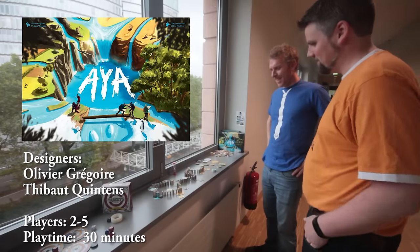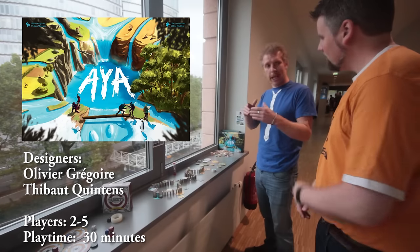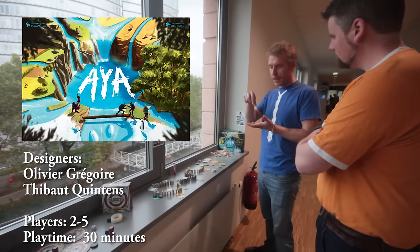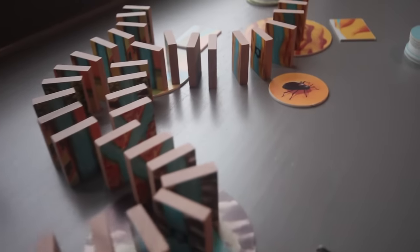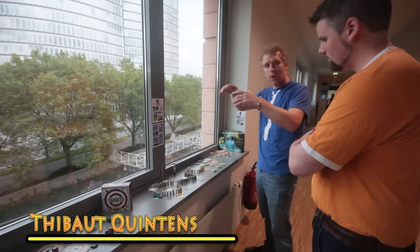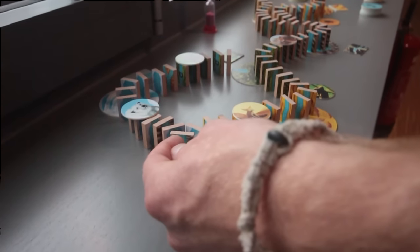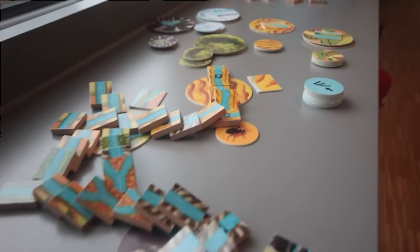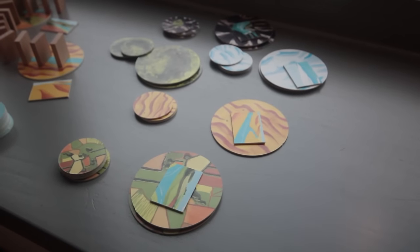I see you have a lot of dominoes here. It's domino, but like the domino chain game design. The idea is it's a cooperative game — we all put dominoes standing up, and at the end of the game, we hope that with just one push from the first one, they all fall against each other and give us the best pictures we can. We're playing as a team of reporters sent to discover AYA, a new world with different landscapes and animals, trying to catch the best pictures.